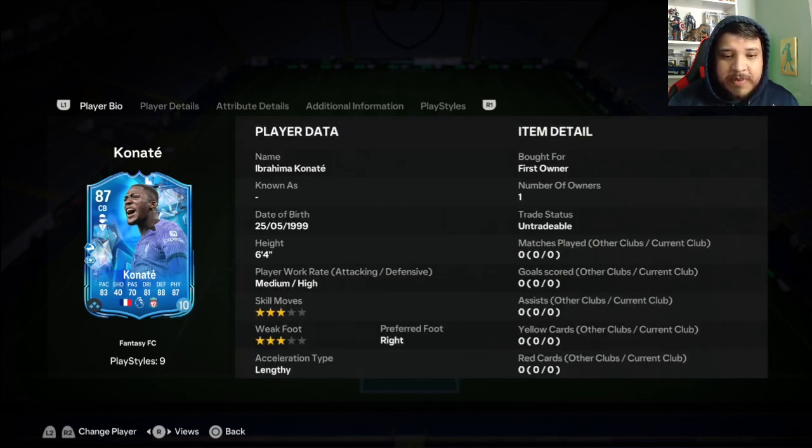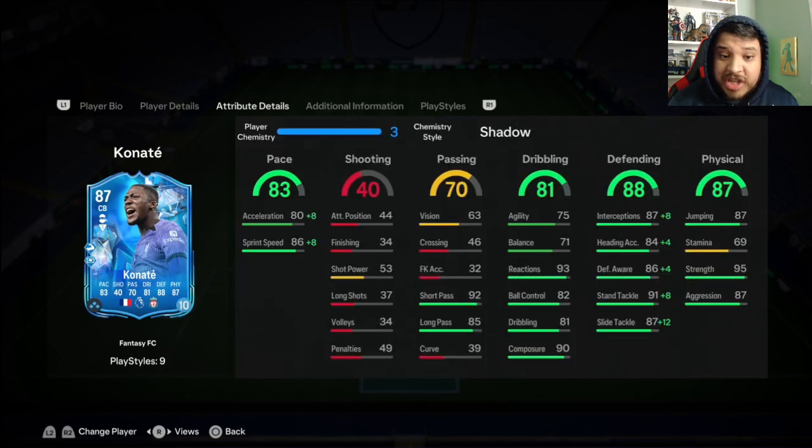Stamina is 69, but I don't care — it doesn't matter, he's a center back so stamina is not going to be an issue. I put a shadow on him obviously; he's very fast for a center back. We get up to 88 acceleration and 94 sprint speed, so it shouldn't be too much of an issue. This card paired up with Van Dijk in that back line — I don't even want to imagine it.